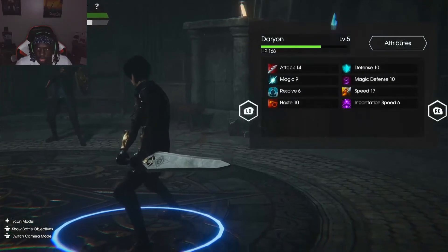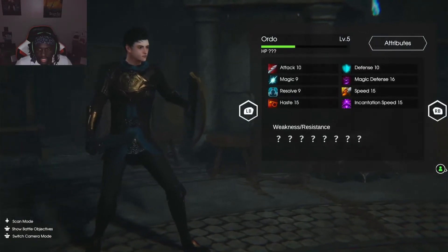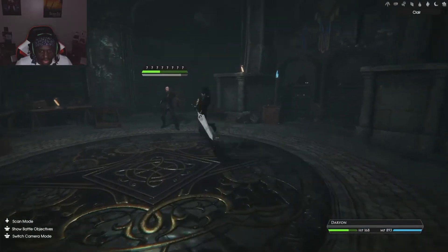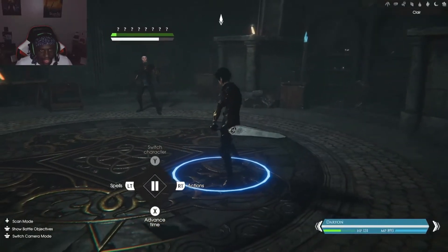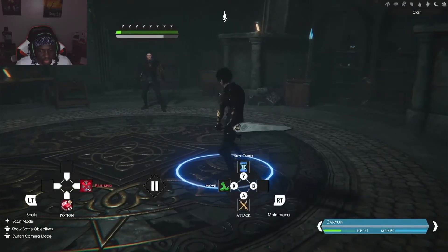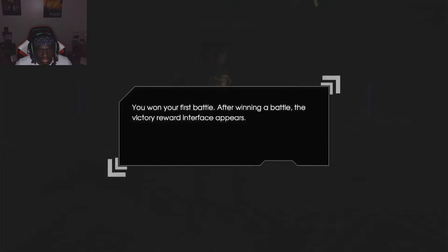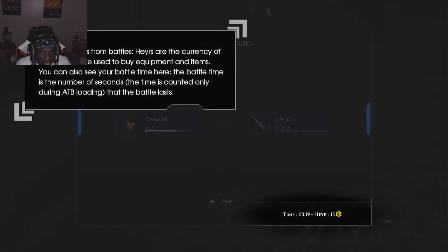I used the Scan move — it shows enemy stats: 10 attack, 10 defense, 9 magic, 9 resolve, 15 haste. Most games need special equipment to do that. I finish off the enemy. The victory pose is generic — every sword wielder in Smash Bros has the same pose. The weapon gains XP — the weapon levels up with the character, which is interesting.